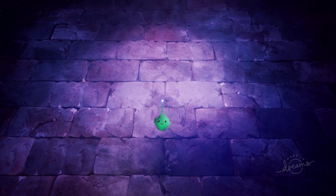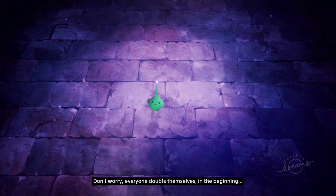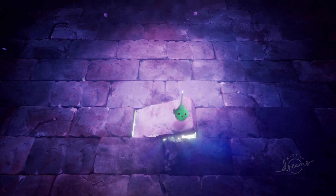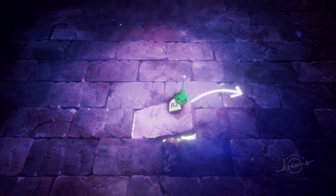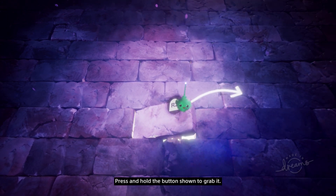Oh no! You've found the wall of doubt. Don't worry — everyone doubts themselves in the beginning. See that loose break? Try using the pointy tip of your imp to grab hold of it. Dreamer? Have you fallen asleep? Press and hold the button shown to grab it.